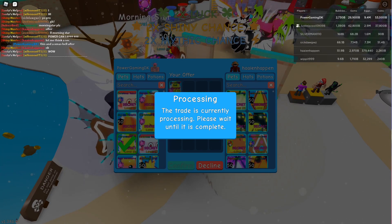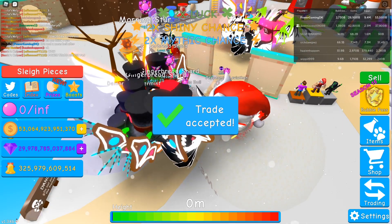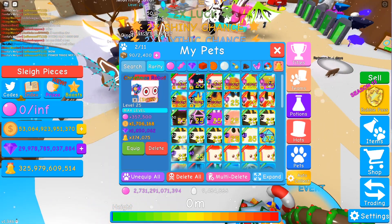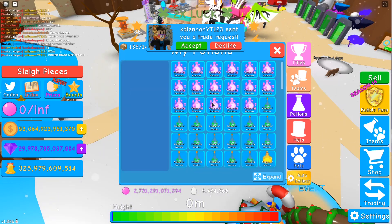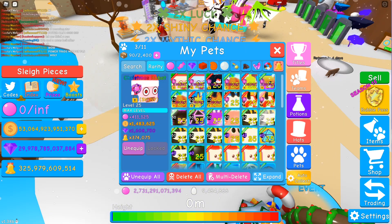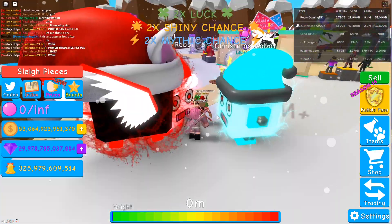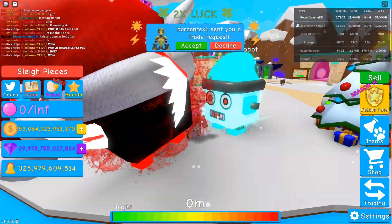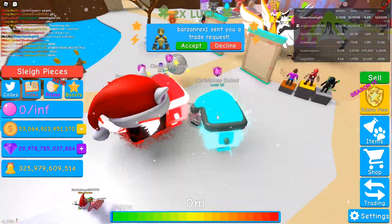Oh my god! That's literally insane. So we have a Christmas robot and shiny. We gotta have that currency potion off and give it some bubble potion. 411,000 bubbles. What?! That's literally insane. We got a shiny Christmas robot guys.